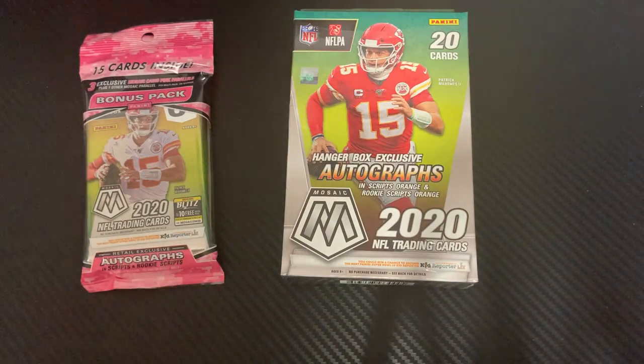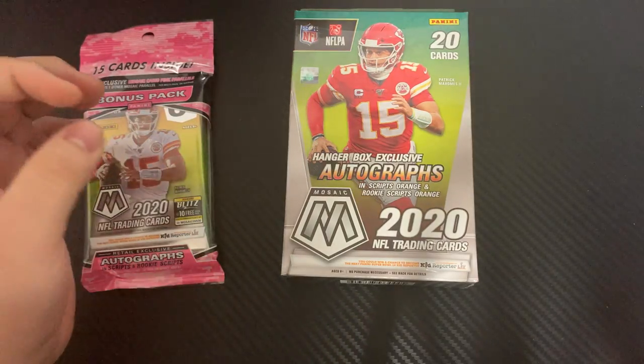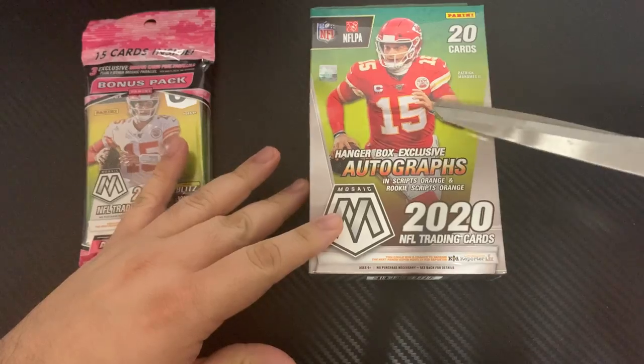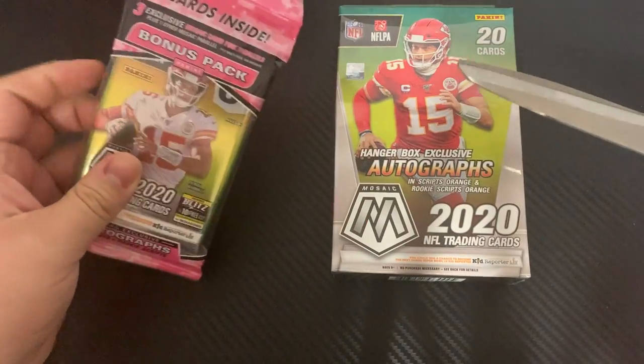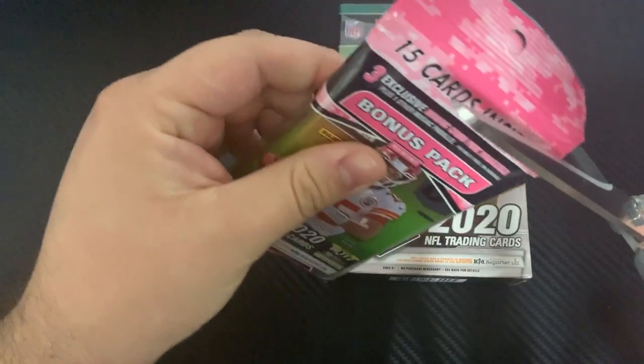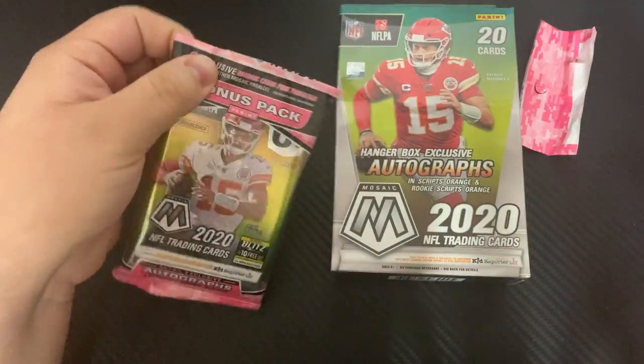What's up guys, we're going to be ripping some 2020 Mosaic Football. We got a hanger box and a cello pack, so we'll go ahead and open up this cello pack first.